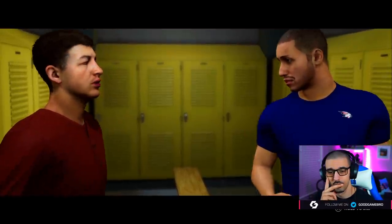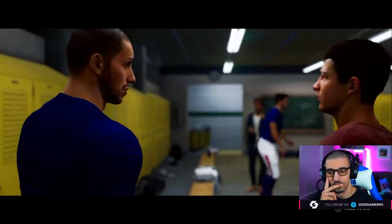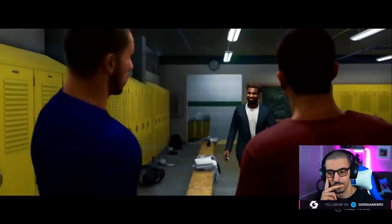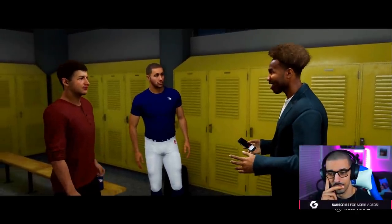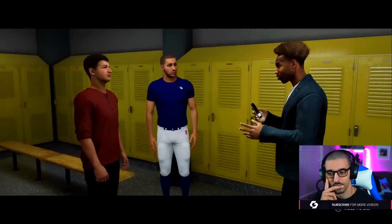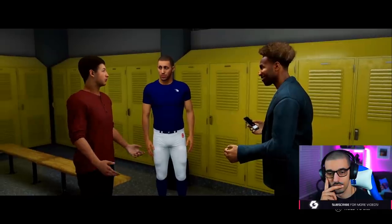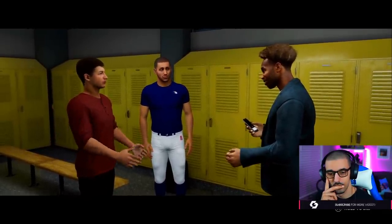Reggie Brown shows up — he runs the school paper and social media account. He's a pretty good kid, just a little annoying. Tommy calls him 'the man, the myth, the legend.' Reggie asks for an exclusive for the paper. Tommy jokes that winning him over with flattery will absolutely work every time.